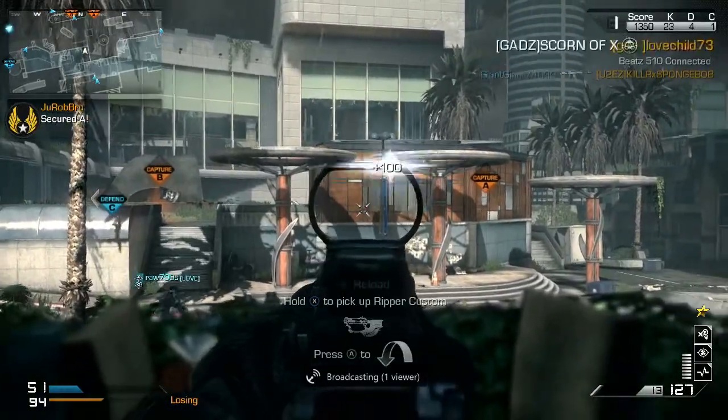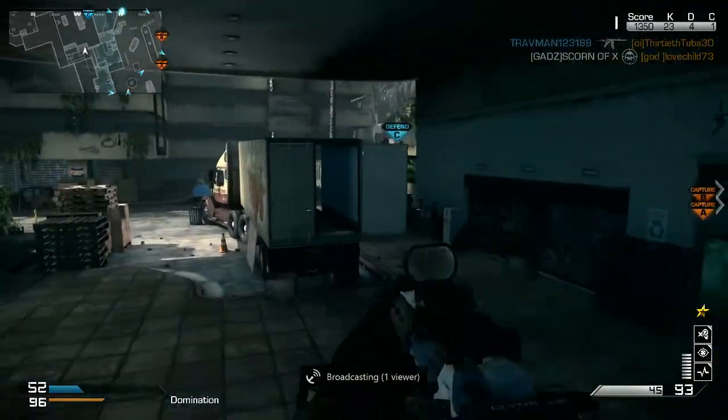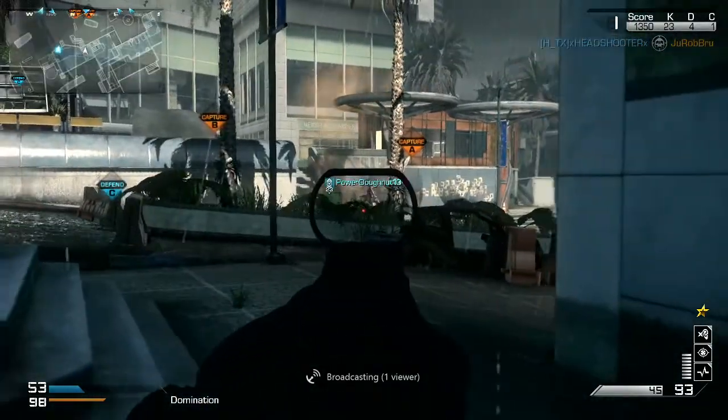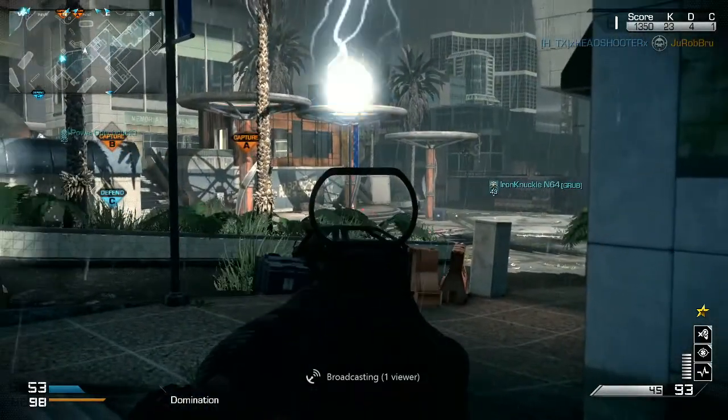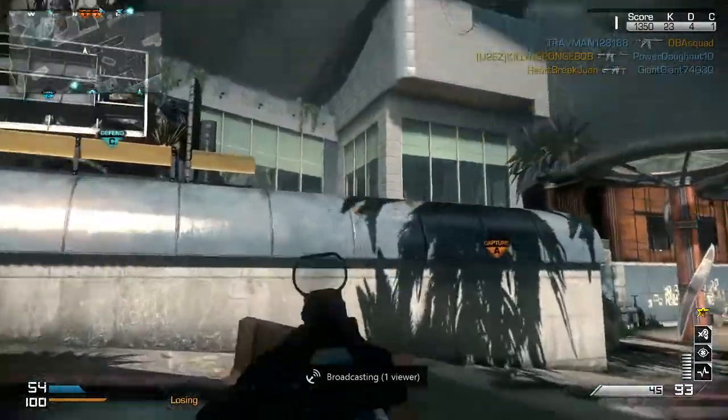So what I'm going to do now is hang out for a second, make sure there's nobody spawning, make sure there's nobody on the street, and then I'm going to sneak my way over to the A spawn.